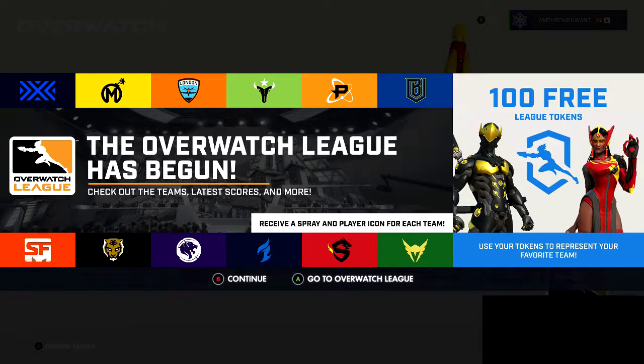With the Overwatch League debut imminent, Blizzard has released Overwatch updates on PC, PS4, and Xbox One. They've introduced a ton of new skins based on the league's various teams. These team skins are not available in a loot box as is typically the case — instead they are purchased with league tokens, which range in price from five bucks for 100 tokens all the way up to $100 for 2600 tokens. Individual skins cost 100 tokens.